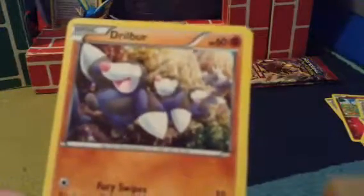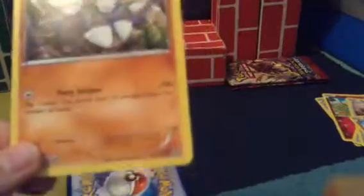The next one — Drilbur. 60 HP, it's Fighting. Fury Swipes — not furry swipes — it just does 10 extra damage. Yeah, I have so many cards like this, now I have four of them. But this one's crappy, so nope — you're out of here. You stink.